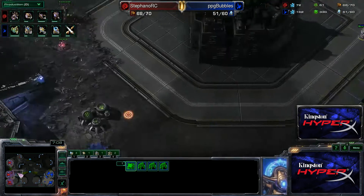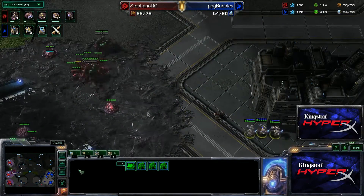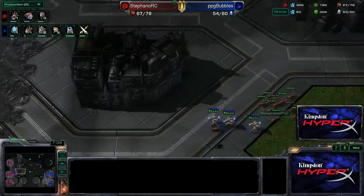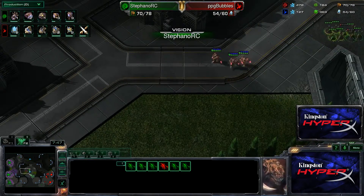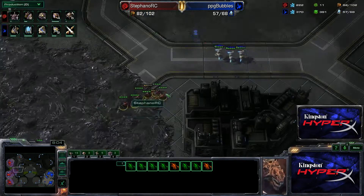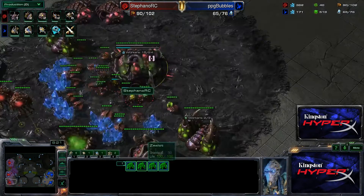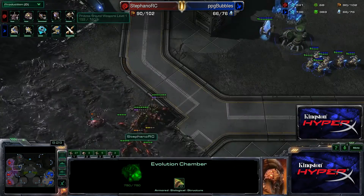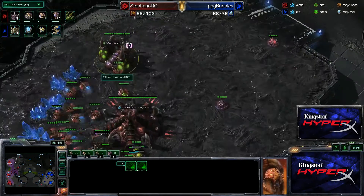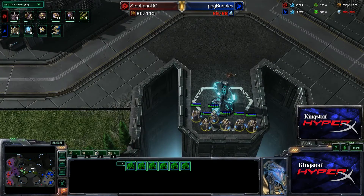I saw he had 2 or 3 zealots when I had zerglings in his base, so I knew I had to make some units before going back to droning — I had to make like 10 zerglings. I think this was a fake from him, because attacking with 3 zealots is not very wise; he gave me a lot of time to react. Now knowing that I have the roach warren, 2 queens, and zerglings, I can go develop a lair and start my upgrades. I take my gas because I know I'm safe — there's absolutely no way for him to kill me right now.